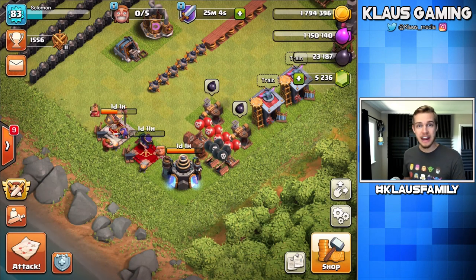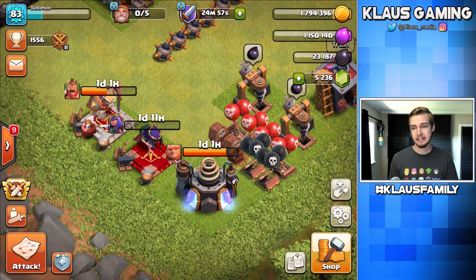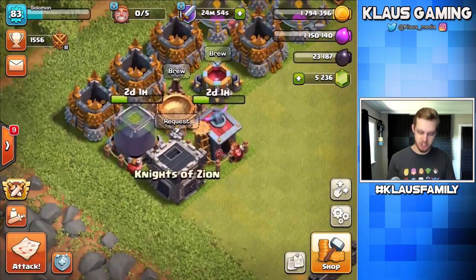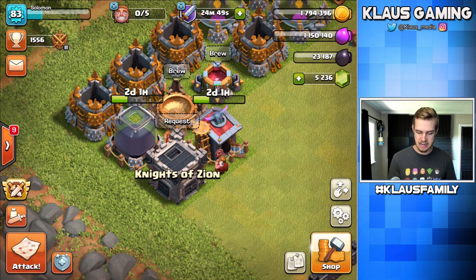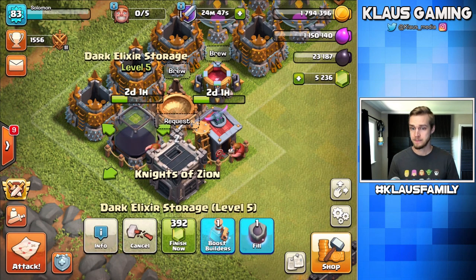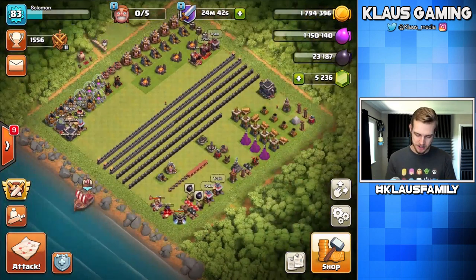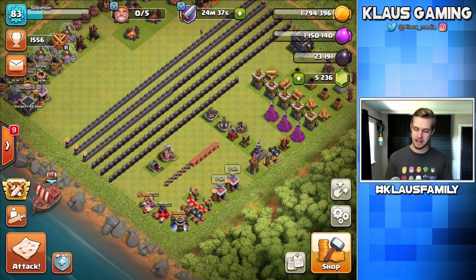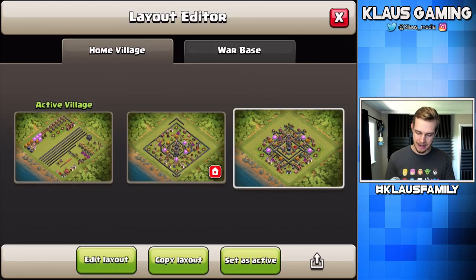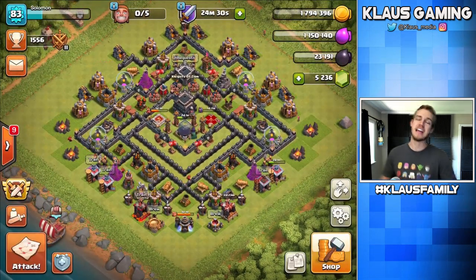I've actually got a book of heroes - remember I mentioned that last episode. So maybe I'll get enough dark elixir to use it. The dark elixir storage finishes in two days, so if I film in two days then I could potentially use the dark elixir rune that I've got. We'll just have to see - sometimes it doesn't work out. Epic stuff guys - the queen grind is going so hard here at the beginning of our Town Hall 9, and our walls are looking very very nice indeed.